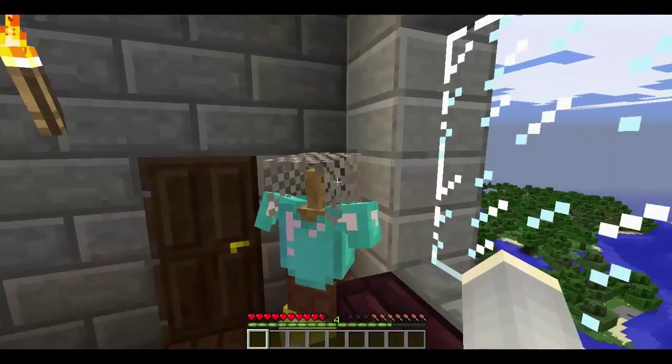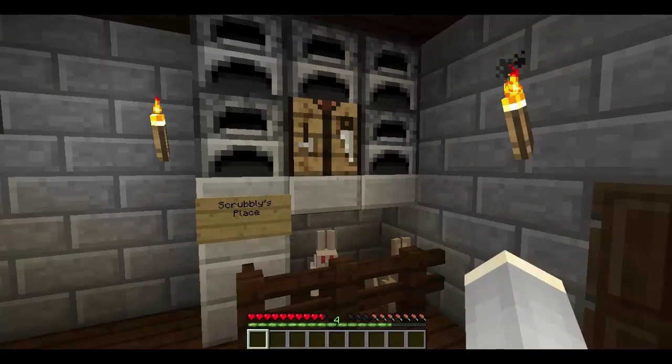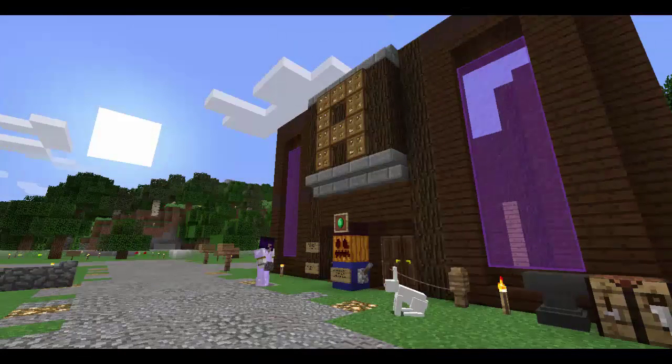So I guess now it's onto the building process of the video. I'm going to talk a bit about the building process that went into building Club Angel. Originally this was just going to be a two-story building, but it ended up being a three-story building. This is the ground floor being built.